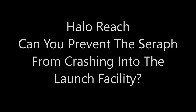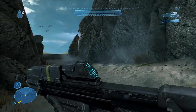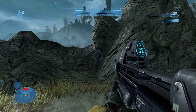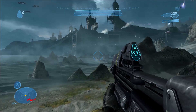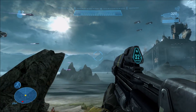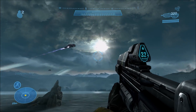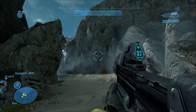Hey guys, it's General Heed here. For today's video we're tackling the question: can you prevent the Seraph on the mission Lord of Night from crashing into the launch facility? You've probably noticed it's a very big moment near the beginning of the mission. As you approach the launch facility and cross a certain point, you hit a trigger — a Seraph will spawn, fly, and crash into the building. Lore-wise, it gets shot by one of the turrets, loses control, and crashes into the building, creating a big hole in the side.